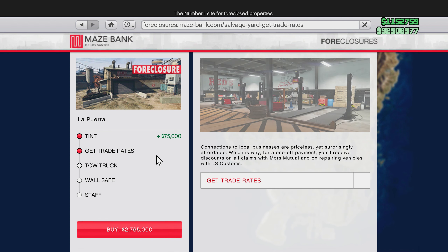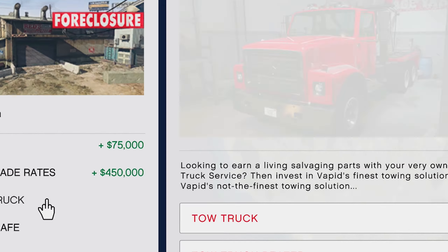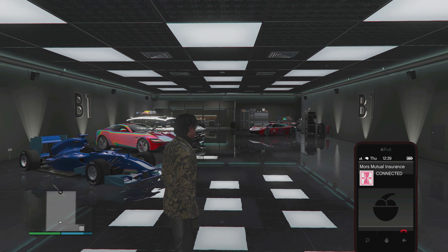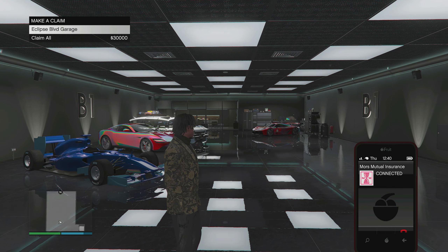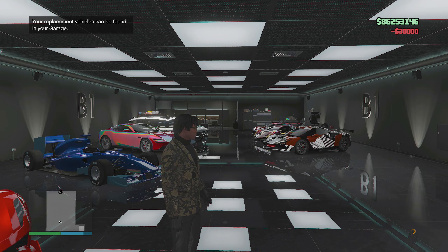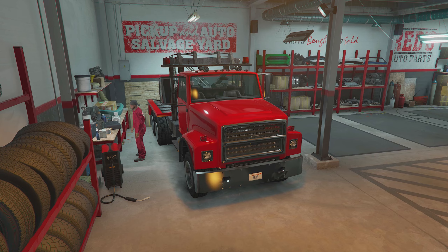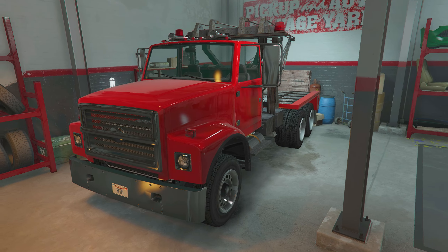Tint is obviously preference and completely unnecessary, but I went with dark gray. Get Trade Rates — this provides a discount when you make claims with Morris Mutual, bringing a luxury vehicle claim down from twenty thousand to ten thousand. I know this doesn't seem like much, but it will save you thousands of dollars. At 450,000 it's a long-term investment. If you're just beginning and don't have extra cash, you can skip this.